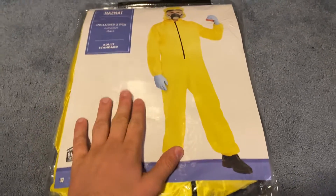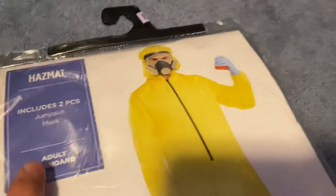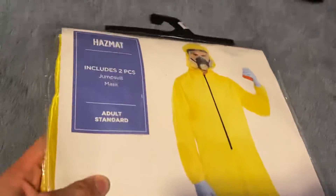Alright, so here's my costume for Halloween Town 22. Hazmat. You can see it's a gas mask, yellow suit, and gloves — the gloves don't come with it.